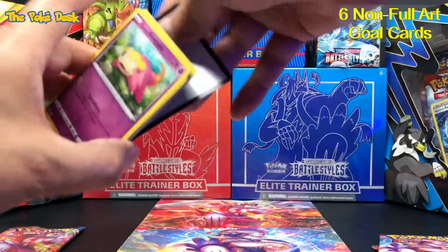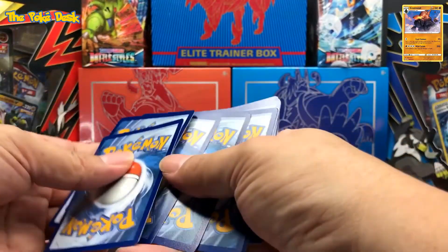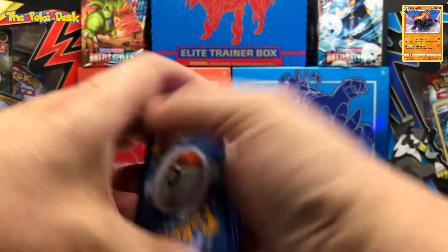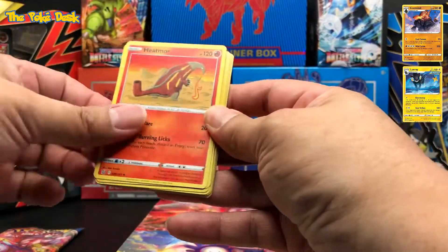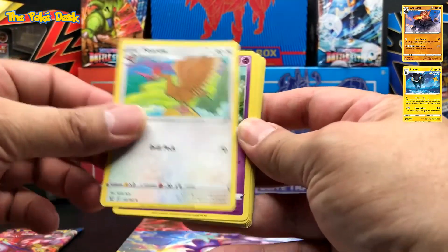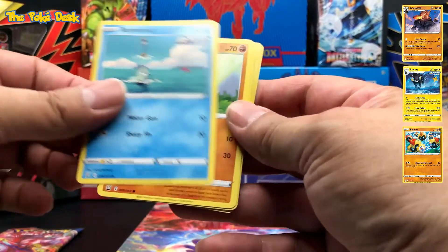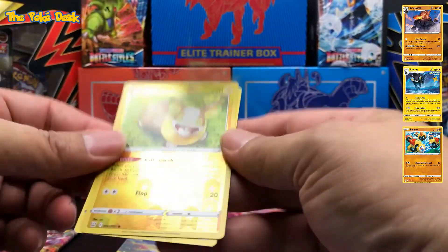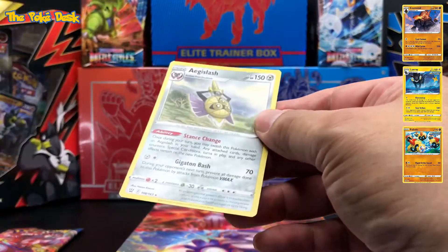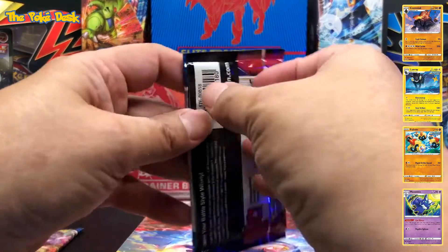Here's the cold card. The energy type is going to be Fighting and Water. We've got Phoebe, Heatmor, Spoink, Spoink, Remoraid, Cubone, Gligar, Gligar the Emperor — Reverse Holo — and the energy holo. Okay, now let's go with the tag team.